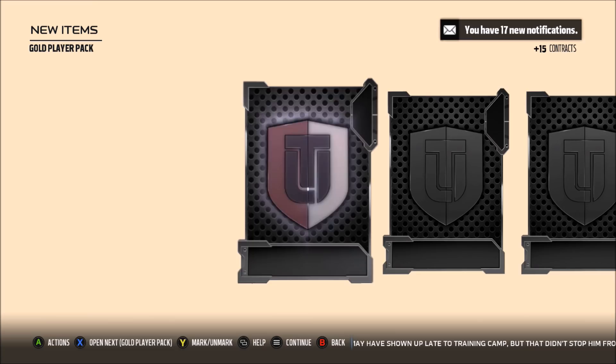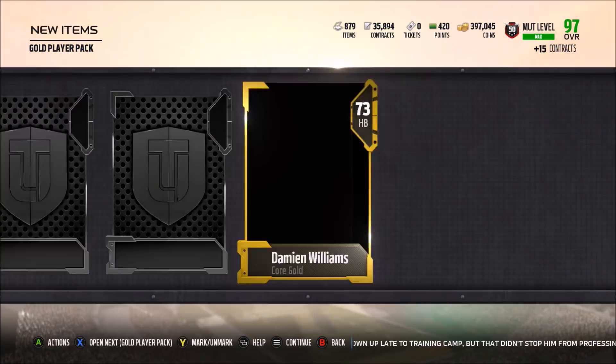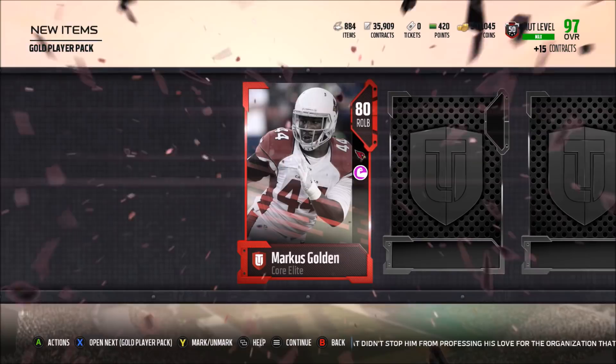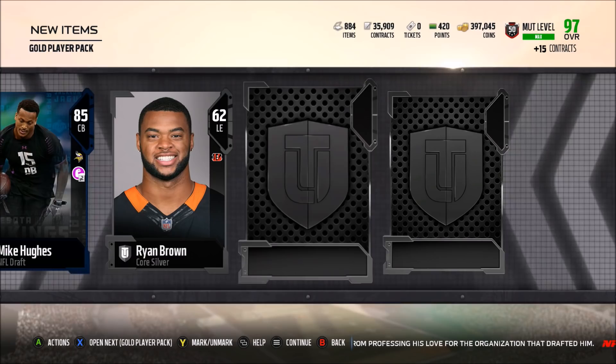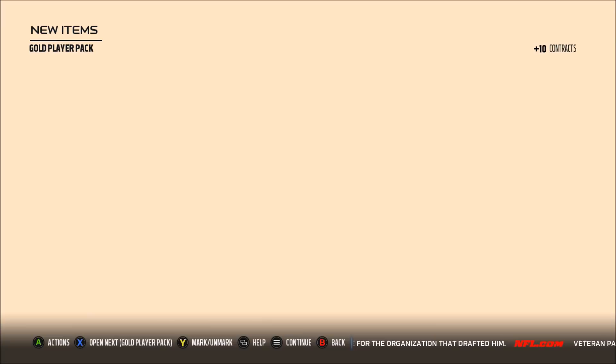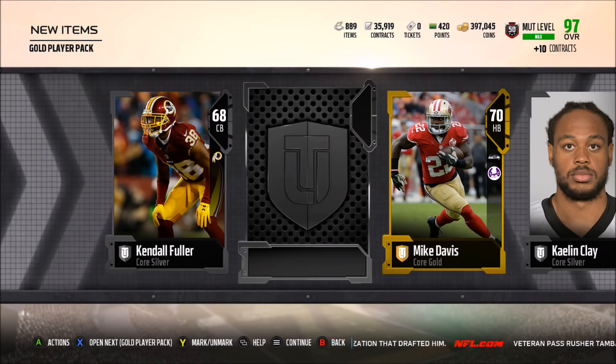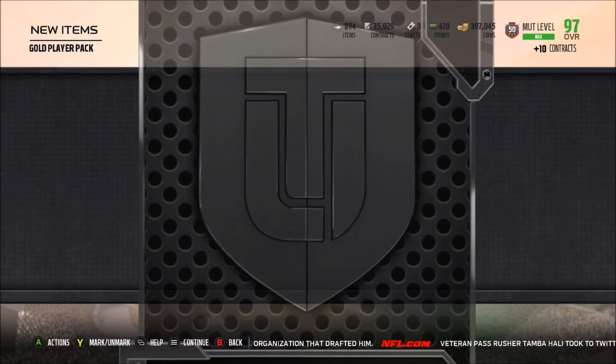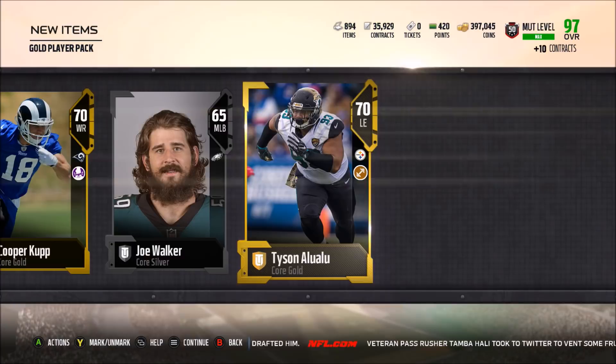Maybe we'll pull Matt Stafford — he kind of said Navarro Bowman next pack. Hopefully we get Matt Stafford or Marcus Golden, of course. We pull an 85 Mike Hughes and an 80 overall Marcus — that's a pretty solid pack if you ask me. Third pack — can we get another elite? Unfortunately not. Last pack: Tyson Alualu and a Cooper Cup to end it off.